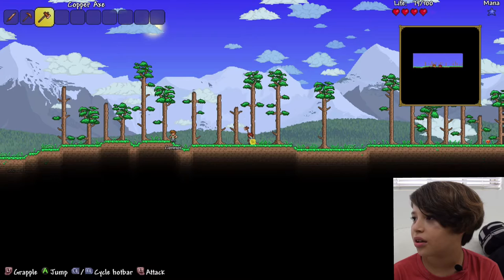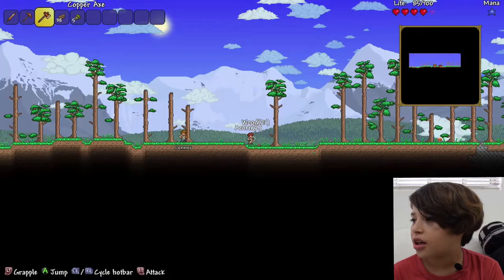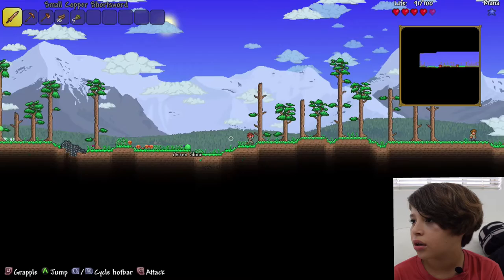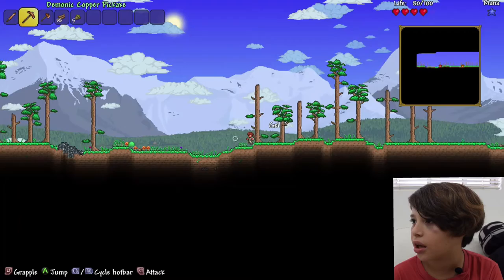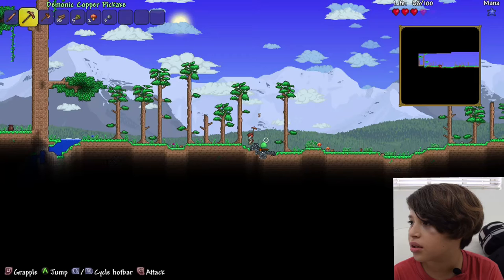Terraria is done. And I think I'm gonna explore. Oh wait, what's that shiny stuff? Sword. This sword is so bad. I need to use my pickaxe. Let's see what's this shiny stuff. Oh, it's lead ore. And I see a living tree.